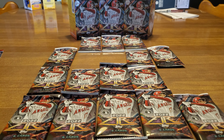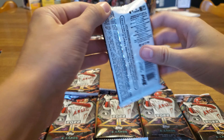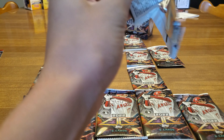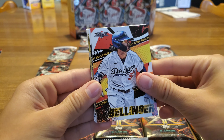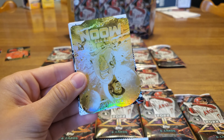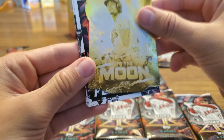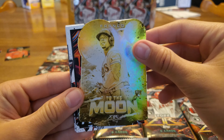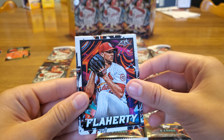Bueller... Bueller... Bueller. Cody Bellinger. Mark McGuire. Another to the moon. Wait, who's that? Looks like Wander Franco. Oh, Wander Franco! I couldn't tell what the gold meant. Sweet, Wander Franco.